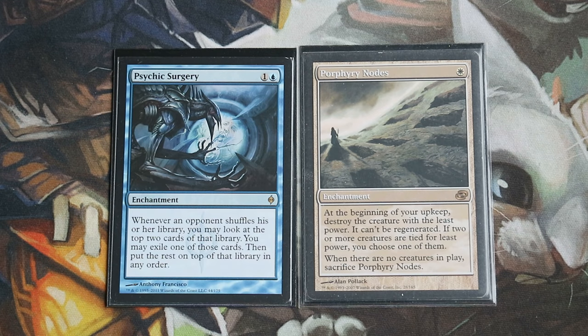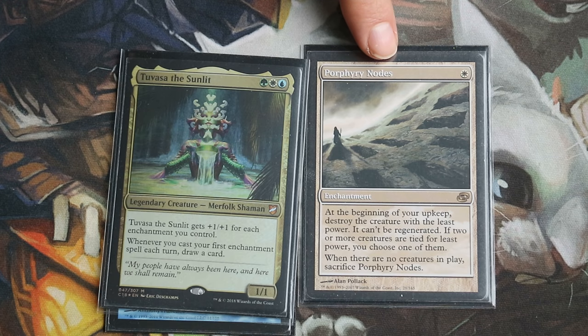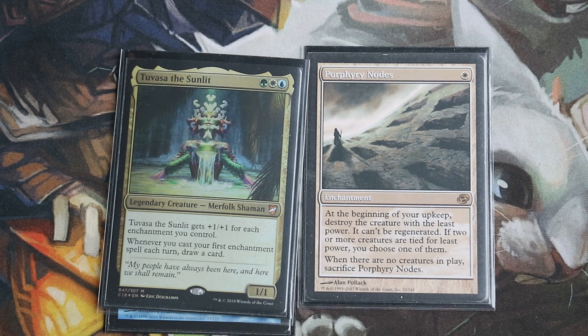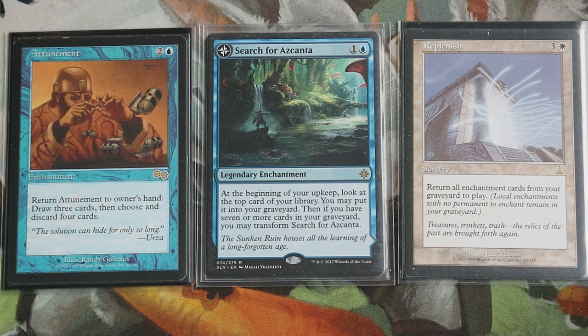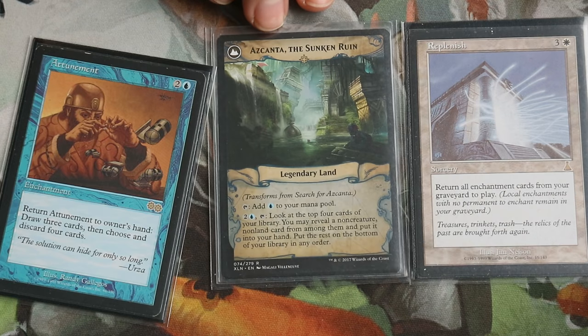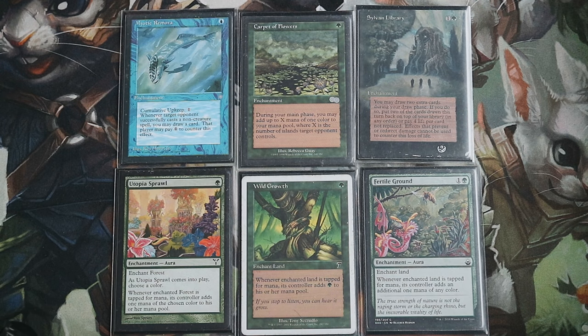Spreading Seas is actually a bit playable. We aren't usually going to have many creatures in play — we'll have a really big and stompy commander, so the last creature to die will probably be Tuvasa the Sunlit. That means it will sit around killing a lot of other creatures, mana dorks for opponents, and weaker commanders. Search for Azcanta is worth mentioning because I've been talking about Attunement with Replenish — it will flip when we have 7 or more cards in our graveyard into an amazing land that gives more mana and an impulse ability for free.